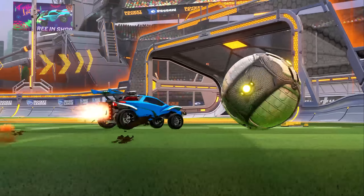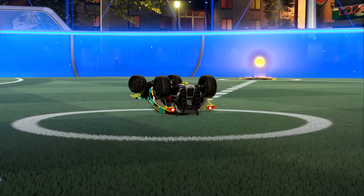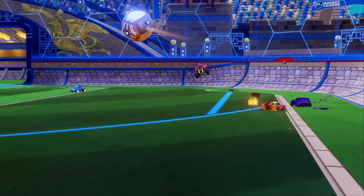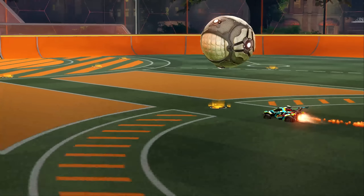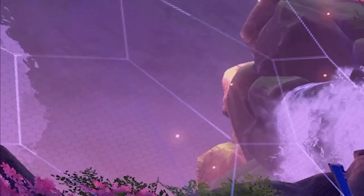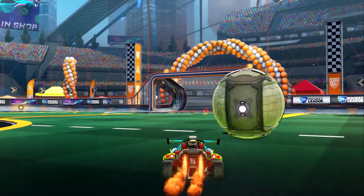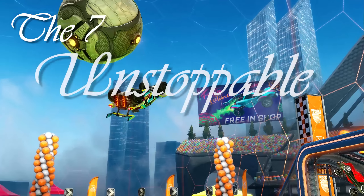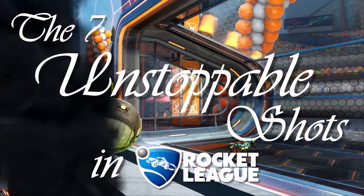You just think you gotta get a clean power shot, get it past the defender, and score. No. Quite frankly, that's boring. And realistically, it's gonna take a lot of work for you to get good at that, and we don't want to do that. We need shortcuts, surefire ways to score easily in this game and make our opponent's day just a little bit worse. And that is the beauty of Rocket League. So let's talk about the seven unstoppable shots that are guaranteed to make your opponent want to instantly forfeit the game.